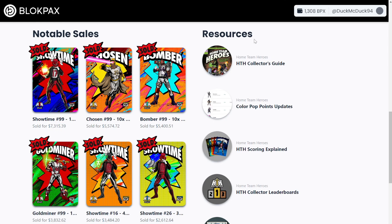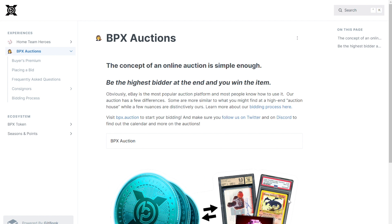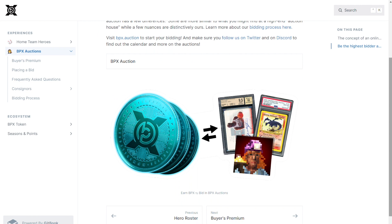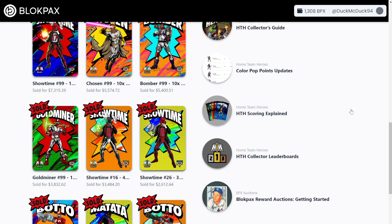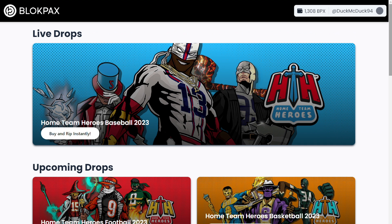Finally, going back to the resources, our last one is a link that will take you to everything you need to know about BPX Auctions, where you can use the BPX that you earn by collecting to bid on BlockPacks vault tokens that you can then redeem for real-life collectibles that will be shipped by BlockPacks to you. I've done a couple of videos about BPX Auctions, so definitely make sure to go check those out if you haven't already. As we can see, there's just so much here on BlockPacks.com to help you get started with collecting awesome collectibles, and some really sweet tools to help us get the maximum value out of our collections. So definitely go and check it out for yourself.